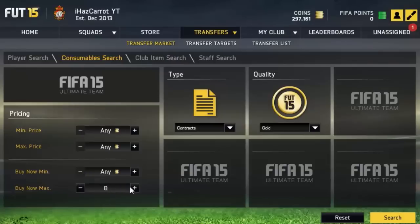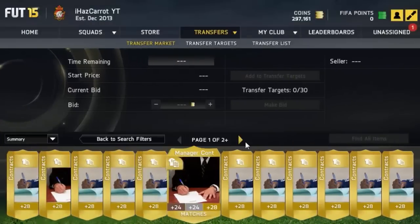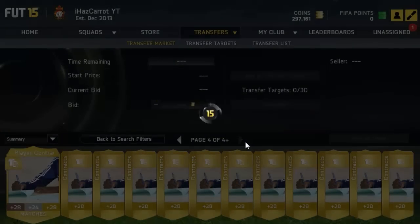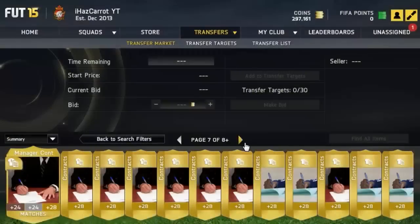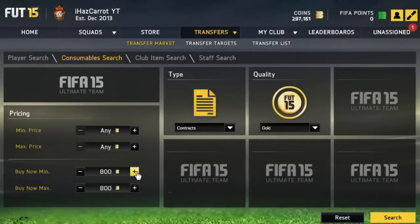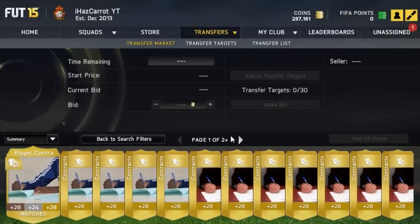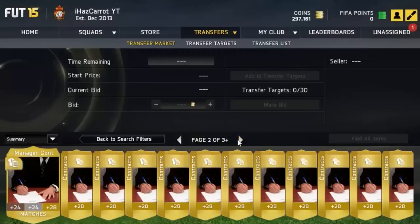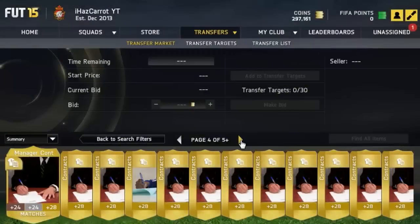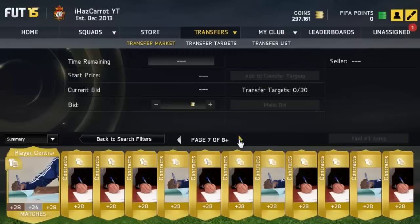Just for ease of the video, I'm going to go and buy a 99 contract card. Last time I tried this they went for about 800 coins, but they may have gone up a bit. We've got a load of rares — let's try up to 800. They look exactly the same as the rares, but where it says plus 28 below, it'll have plus 99. So you need to just go and buy a 99 contract.